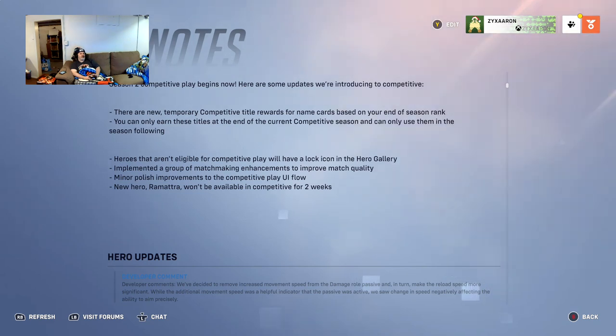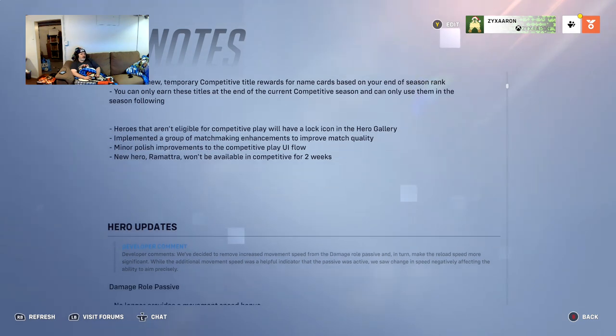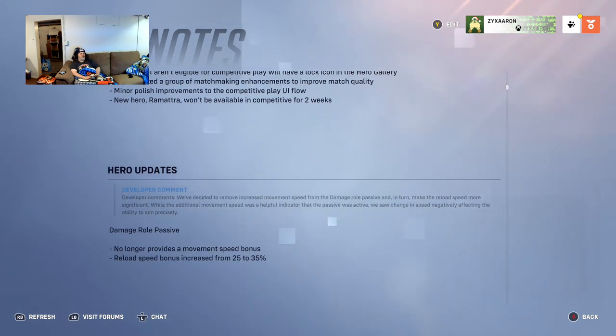Heroes not eligible for competitive play will have a lock icon in the hero gallery. They're implementing a group of matchmaking enhancements with match quality, minor polish improvements to the competitive play UI flow. New heroes won't be available for two weeks. There are new temporary competitive title rewards for name cards based on your end-of-season rank — you can only earn these titles at the end of the current competitive season and use them in the following season.